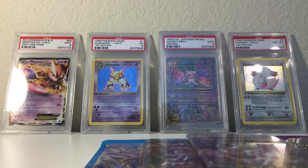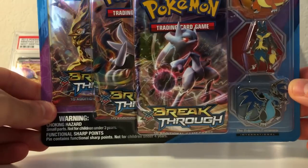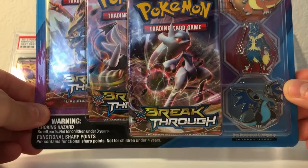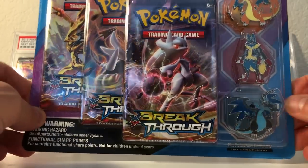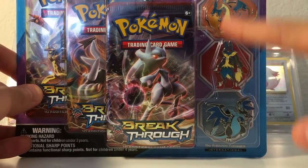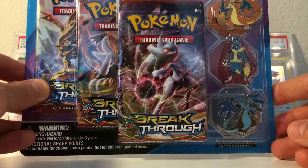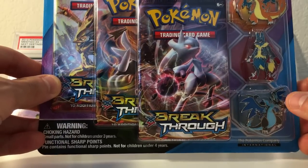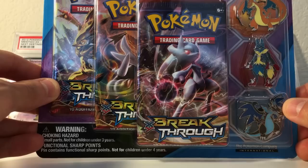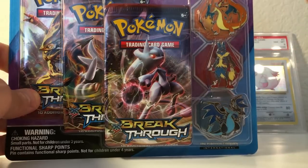Maybe even Happy Wheels happy, because I went into the store and picked up this. This is the new Pokemon Cards BREAKthrough booster pack set, but it's not just booster packs. There are actually three pins that come with this blister pack — mega evolutions of some of your favorite Pokemon. And I'm extra excited because I will actually be giving away every single one of these pins.